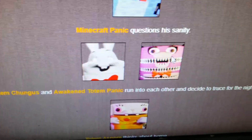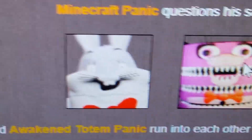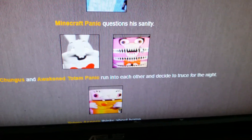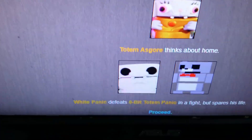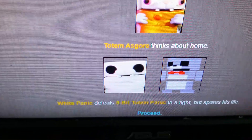Totem Chungus and Awakened Totem Panic run into each other and decide to truce for the night. I'm surprised that with how Awakened Totem Panic looked, he didn't try to kill Totem Chungus - but maybe since he's Totem Chungus, he would have won anyway. Totem Asgore thinks about home. White Panic defeats Ape of Totem Panic in a fight but spares his life.